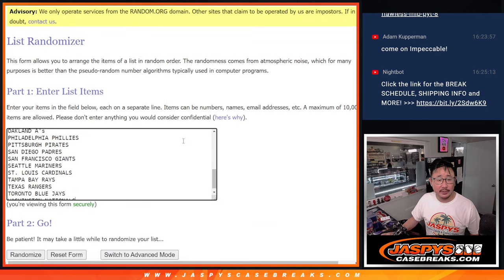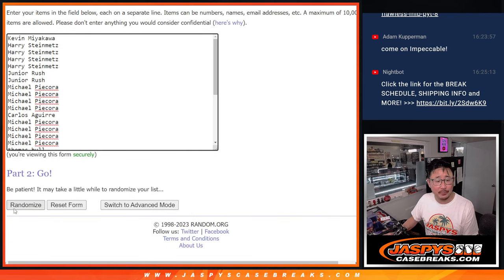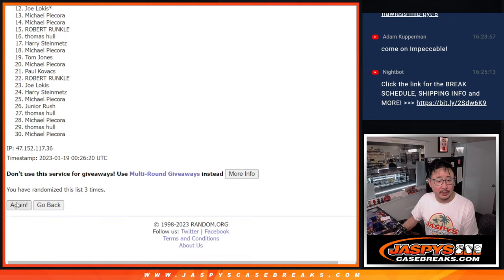All teams are in. Let's roll it and randomize names and teams. Two and a two for the hard way — one, two, three, and four.